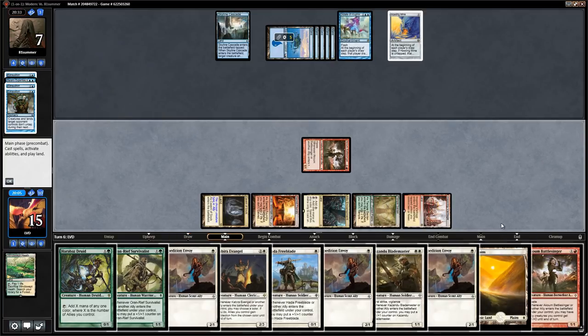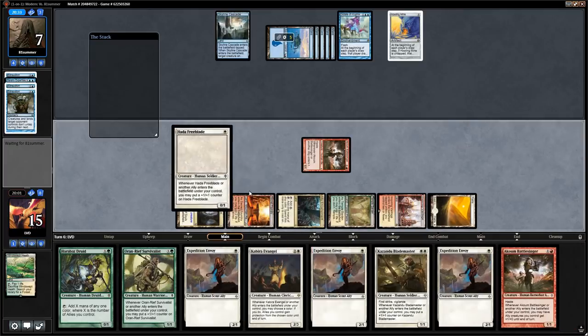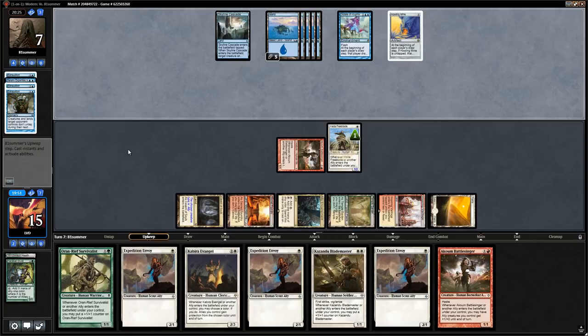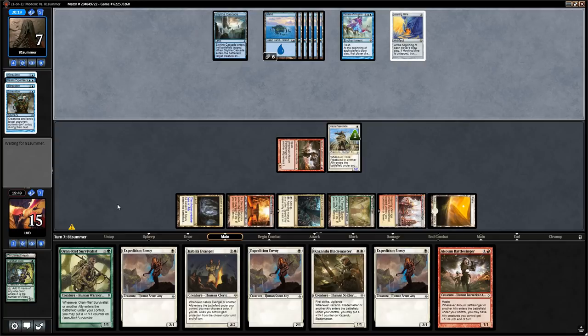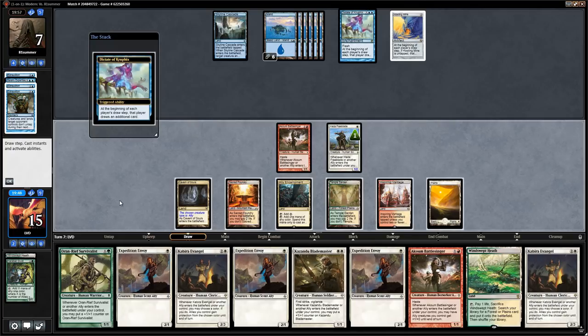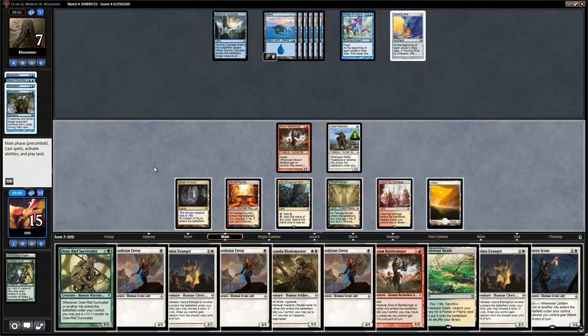We add a one-drop (Freeblade) to the board, say go, and discard Druid to hand size. Opponent now draws three cards per turn and might be able to take infinite turns — but they let us untap. We still haven't found a Collected Company.